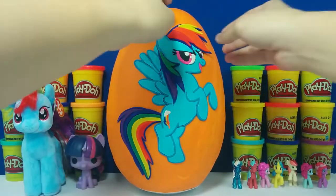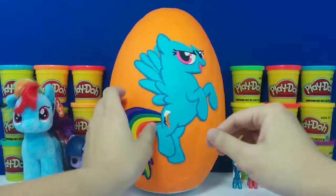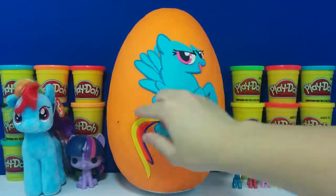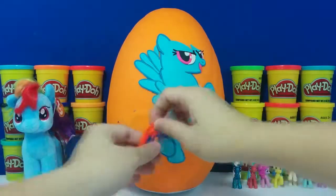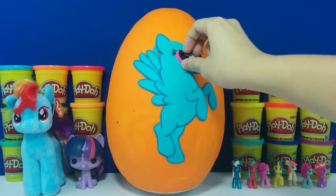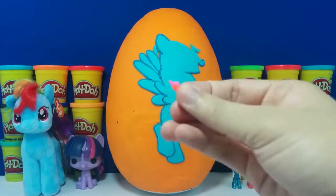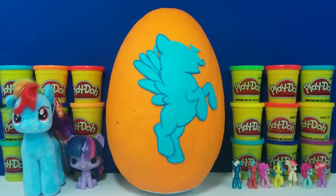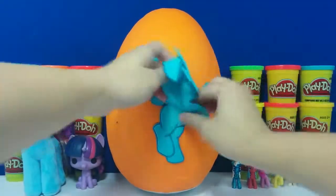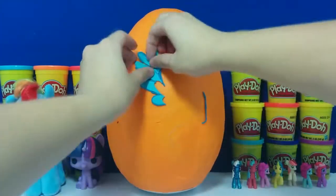I'm going to start by removing her hair. She's got more hair here, and her tail. There's a lot of colors in her tail — I believe there's 6 colors. Now her little rainbow here, her eyes, mouth. And now we just have a pony with wings. Got some of her legs and wings.